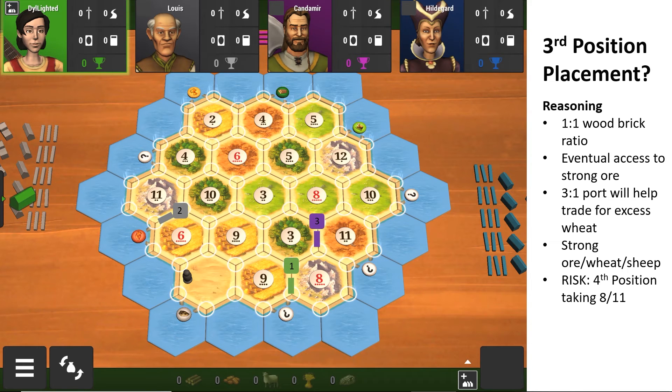The 1-to-1 wood-brick ratio reasoning is that you need wood and brick together as a pair — you can't do anything with just wood or just brick. Knowing your second settlement will be on the 6-9, you're going to have very strong ore, wheat, and sheep, which sets you up for success later in the game. The only risk is fourth position going on the 8-11, but that's quite unlikely as the 8-11 only has seven points of production.